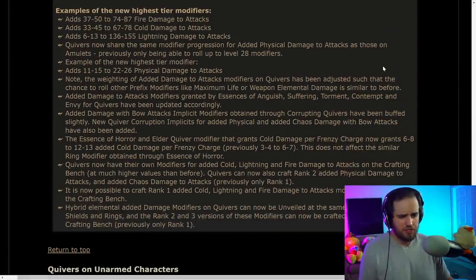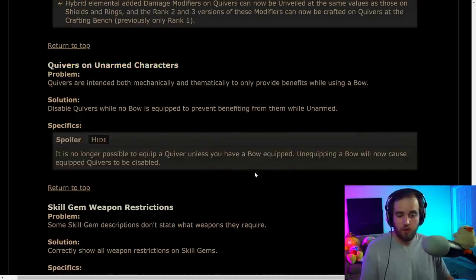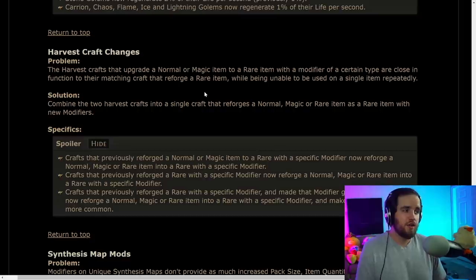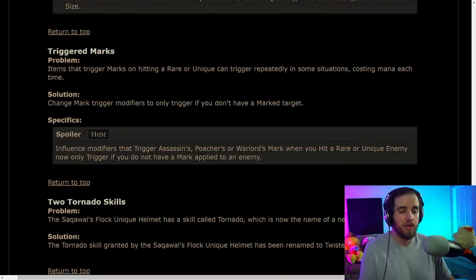They're changing added damage to Quivers — seems good for Quiver builds. You can no longer use Quivers on unarmed characters. Trap enchantments no longer grant cast speed, which didn't apply to them anyway. Golems are getting more regen. Harvest crafts are combining alchemy and chaos-based crafts, making it easier to use them on generic items. Synthesis maps are being buffed with higher pack size, item quantity, and rarity. Triggered marks will no longer constantly drain your mana, but it seems like you won't be able to apply the mark to other mobs until the first one dies or the mark runs out.